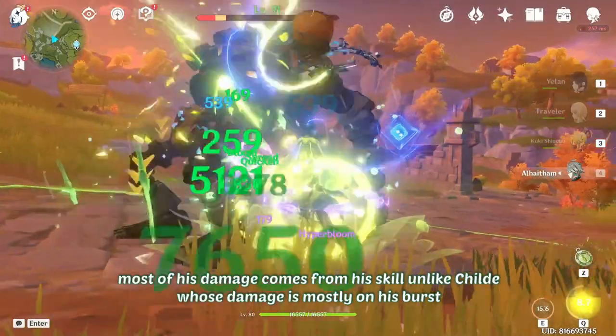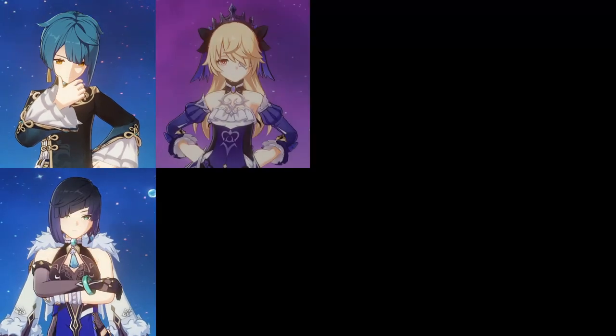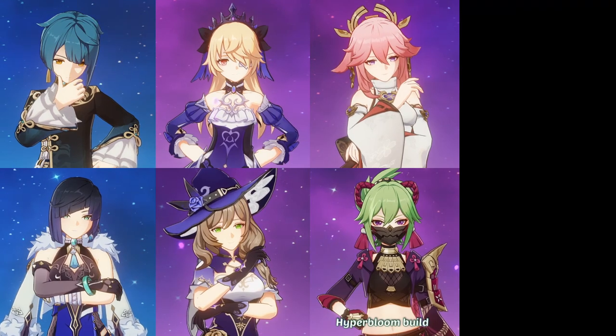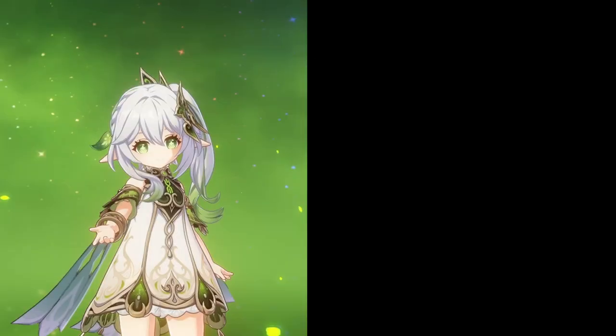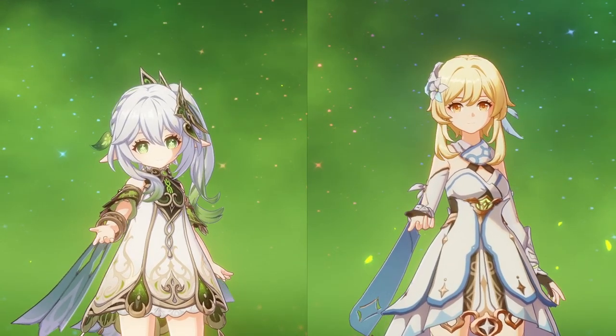What makes him a Sidegrade Nahida is that he enables off-field DPS while on-field and deals significant damage as well. This makes him a very strong enabler slash DPS for off-field DPS characters like Xingqiu, Yelan, Fischl, Lisa, Yaoyao, and even Kuki, Dory, or Raiden. He will need another Dendro like Nahida or Dendro Traveler to act as his battery and for the Dendro Resonance.